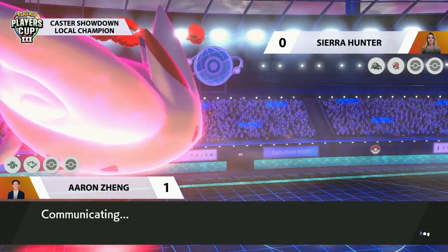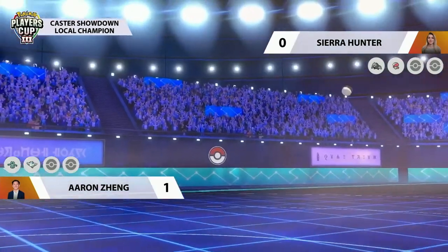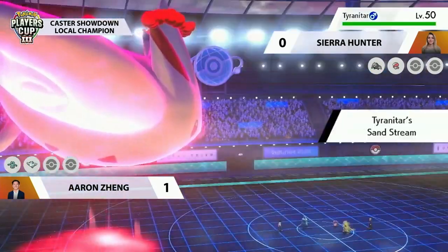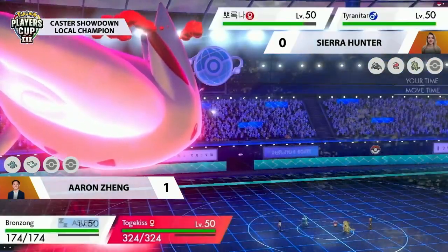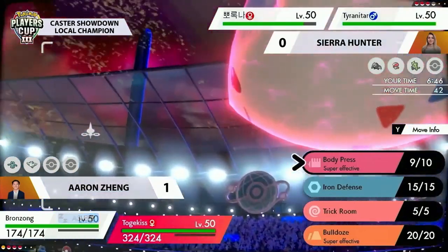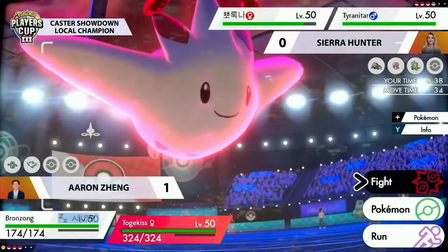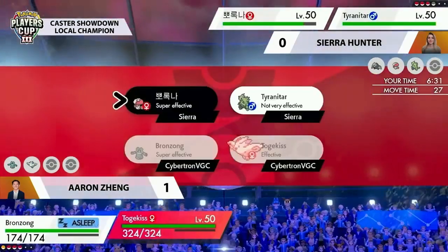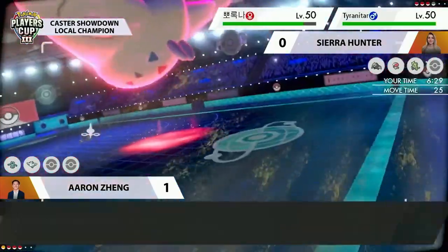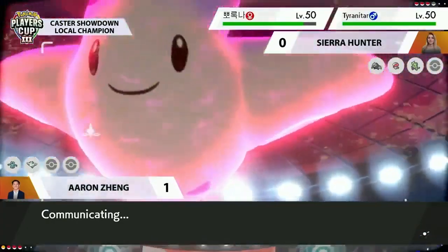Aaron removes one of the big threats very easily with that surprise Max Flare — critical hit, KO, and sun up on the field, boosting it further next turn. The nice thing for Sierra is getting the Spore off onto Bronzong again, stopping Trick Room for a while. She still needs to be mindful that Amoonguss is heavily threatened by Airstream. She's bringing Tyranitar onto the field to get rid of the sun. With the Coba Berry, she could also put Togekiss to sleep and potentially Dynamax Tyranitar.